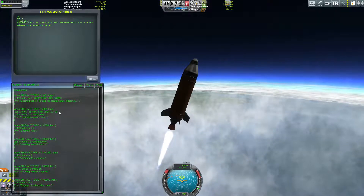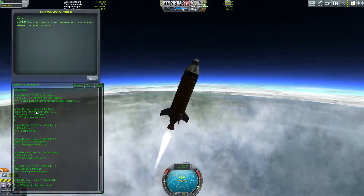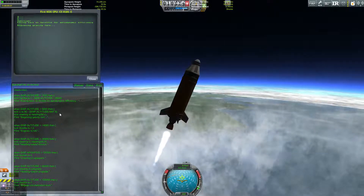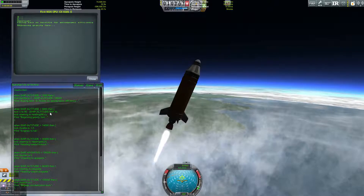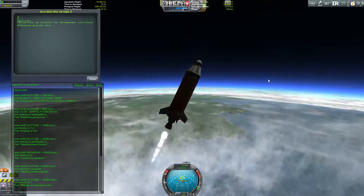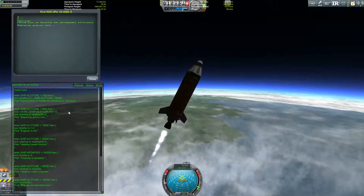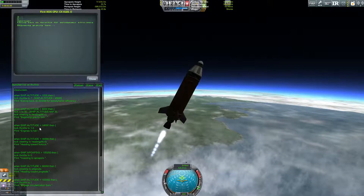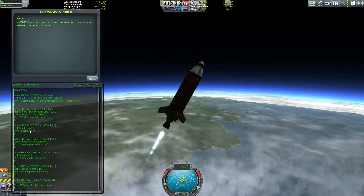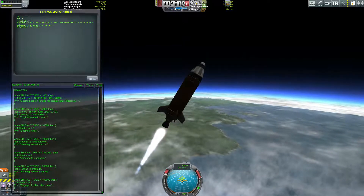I don't have a particularly good formula here for the gravity turn. I just basically have something that starts at 75 degrees, and by the time your altitude reaches 40,000, you should be pointed at the horizon. At 14,000, our engines will go back up to full — they reach the 50% mark right before they go back up.